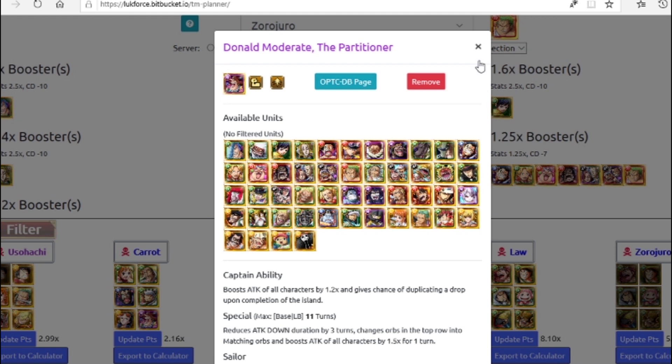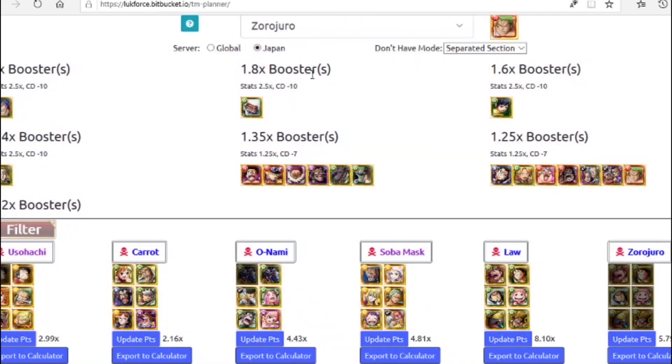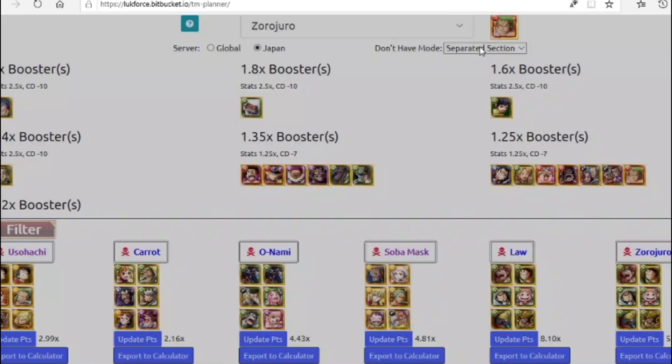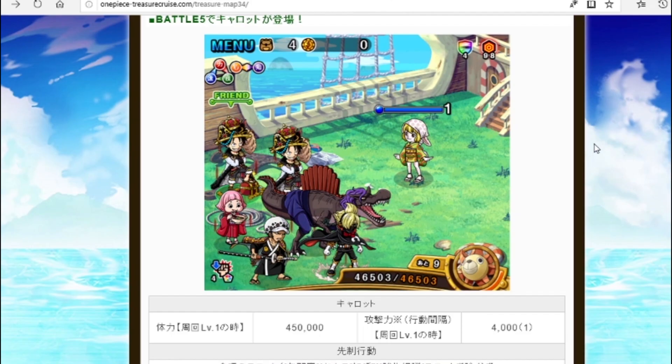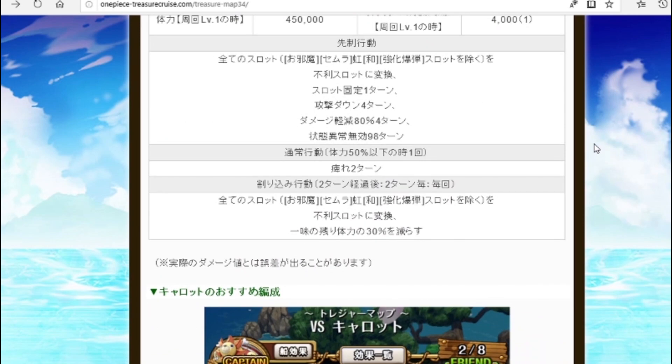Nico Robin removes three turns of attack down and gives matching orbs. Donquixote also removes attack down, so you'll completely clear it with this combo, and he gives matching orbs for your top row. You also have a chain boost from Law, so you should be killing Carrot most of the time as long as you hit your perfects.